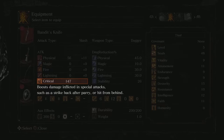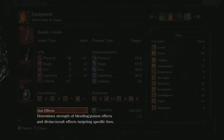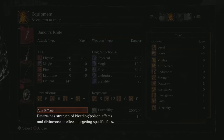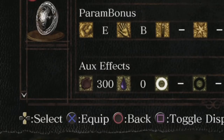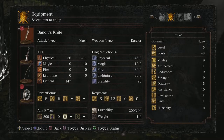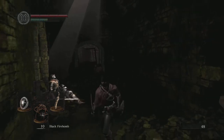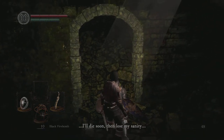Backstabs are probably going to be the easiest to get, because all you have to do is circle around an enemy and press the attack button when his back is facing you. That's pretty easy to do in Dark Souls 1 because enemies are pretty stupid in this game. On auxiliary effects — the Bandit's Knife has a bleed buildup value of 300. That's the bleed buildup for this weapon, so when you hit an enemy the bleed meter will build up.